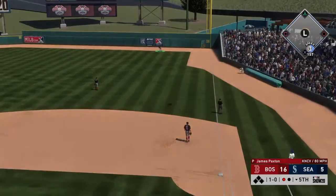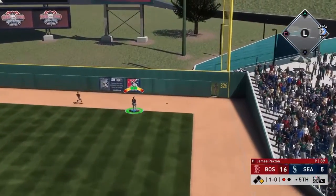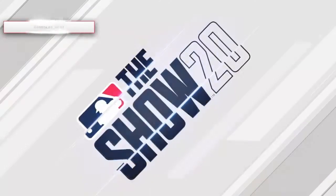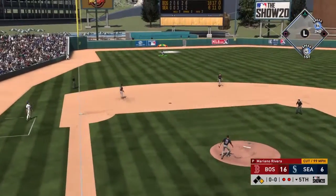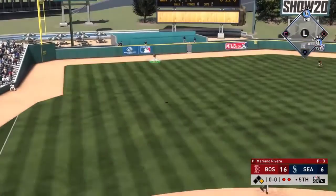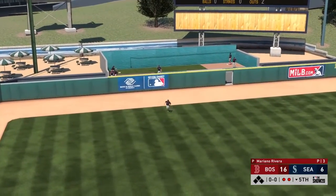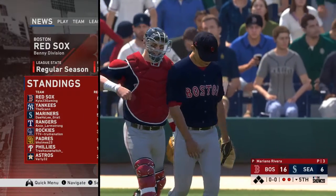Robinson Cano gets just enough of that one into right field, so he's got two outs to work with and needs one run to stay alive. Luckily, we are able to get that final out — we do have to bring in a reliever, but Mo gets the job done in three pitches. GGs to the day — we take the win 16-6 in a mercy and go stay undefeated.